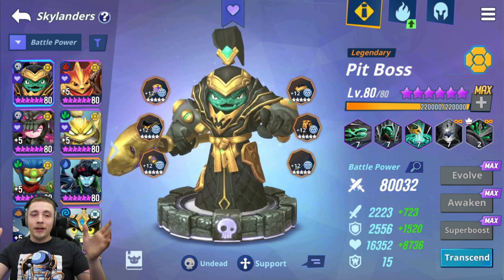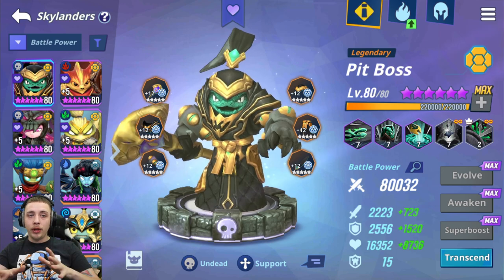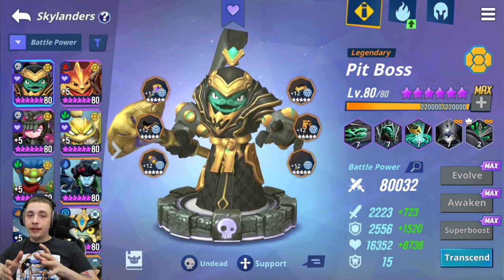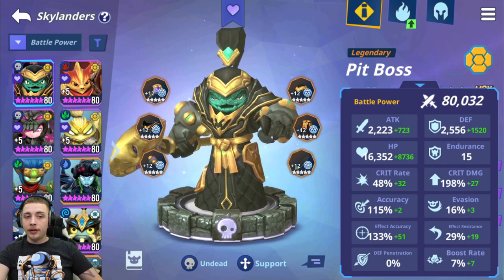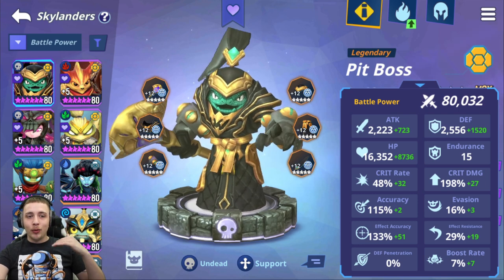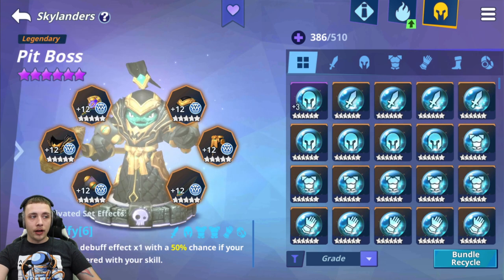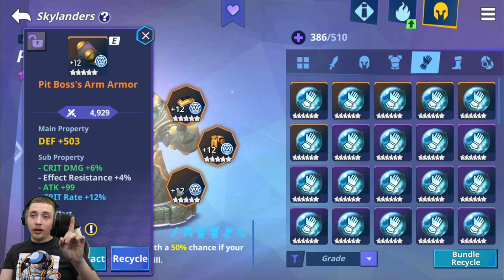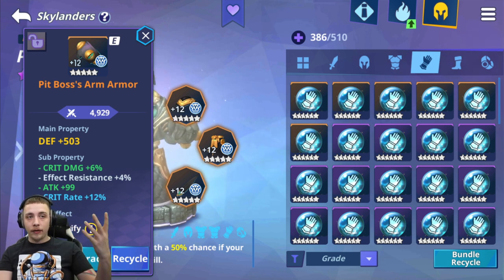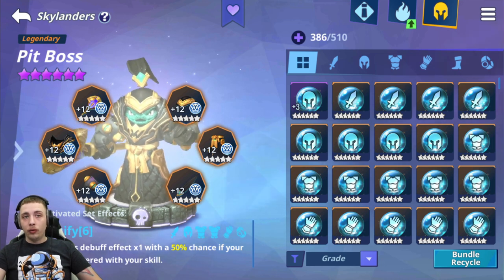First up is Pit Boss. I always tell you guys when you're building your first legendary, make sure you build one that's going to carry you through all the content, because building a legendary is few and far between. After you build your first legendary you won't be able to get a second one built up for a very long time. I've shown Pit Boss many times — his effect accuracy is very low and I want to get it higher. I only want to run one effect accuracy as a main stat, not two.